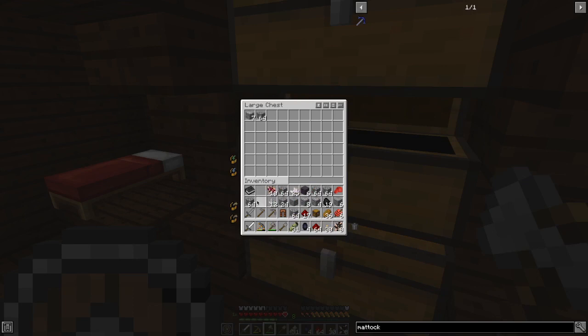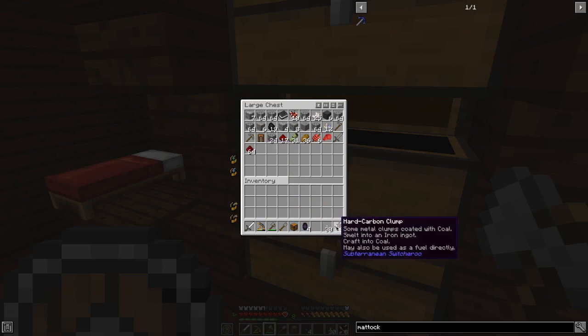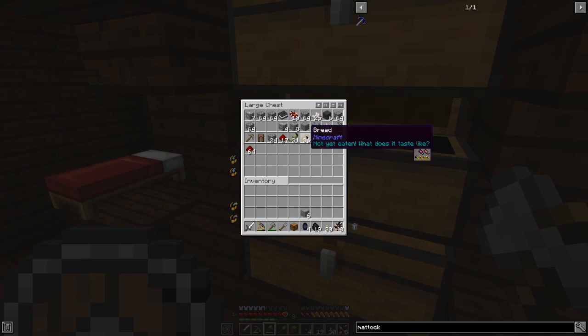Does anyone know what the button is to put everything into the chest all at once? Because it'd be handy if we could do that. The mattock replaces a shovel and a pickaxe, which is really handy. Some metal clumps coated with coal smelt into an iron ingot, or craft into coal. We've got some coal, so let's start smelting. We've got some nickel - don't know if we need that yet. Silver, we'll leave that. Cobble, slate, nether quartz. Red iron clump - we'll grab that.